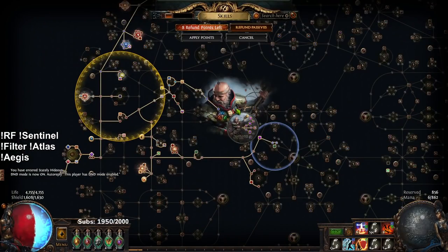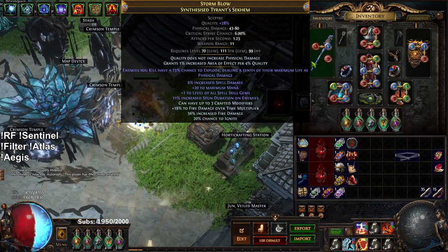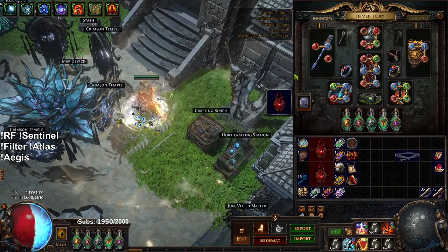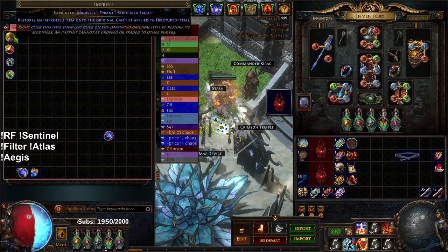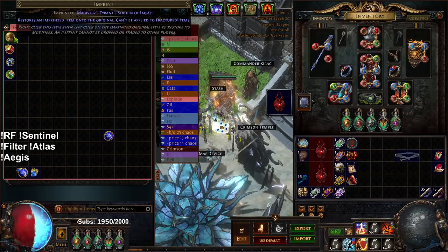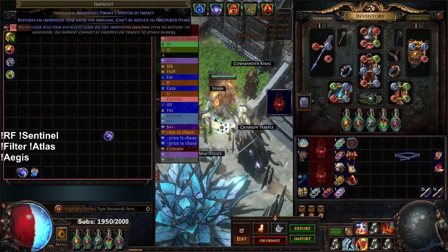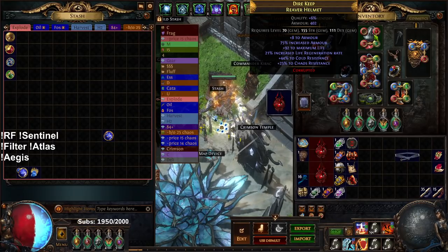That's pretty much my next project character. To go over my gear: my weapon is basically crafted from my guide but doesn't have a good suffix. The reason I kept it is because when crafting it I ended up getting plus-one to all spell skills on a magic base, so I imprinted it — meaning when I'm done I'll imprint it back to blue and sell it for significantly more. My helmet is just something I found on PoE Trade; it basically just has chaos resist and life regen. This character doesn't use an Essence of Horror helmet because it's not designed for single target.